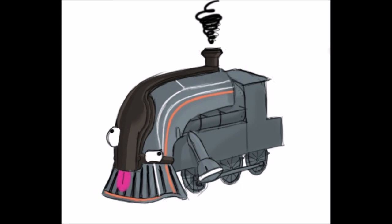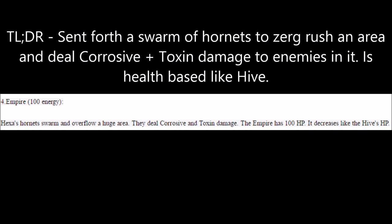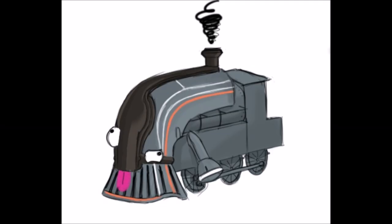Hexa's fourth Queen ability is Empire. Kind of like Inaros's Scarab Swarm, Hexa sends out Hornets to destroy everything in a target area, dealing corrosive and toxin damage. Empire is health-based rather than duration-based, and suffers from the same health drain drawback as Hive. Despite being a defensive setup, the Queen set of abilities suffers from low health, which would make Hexa pointless in high-level missions. The first thing that has to be fixed is the disturbingly low amounts of health.